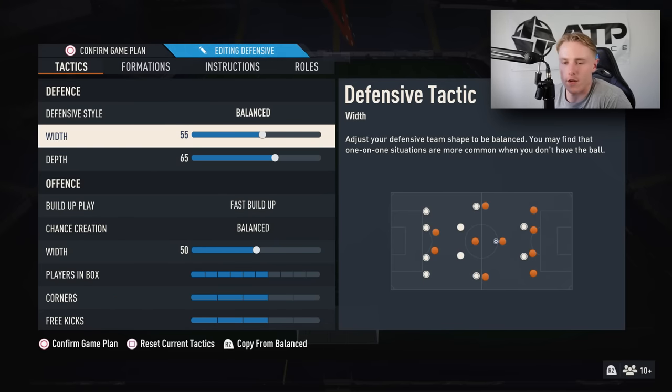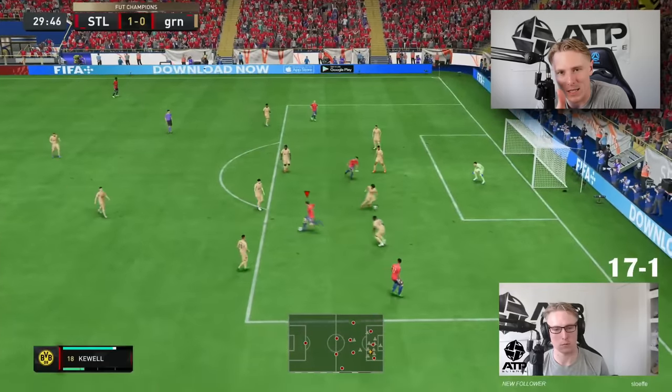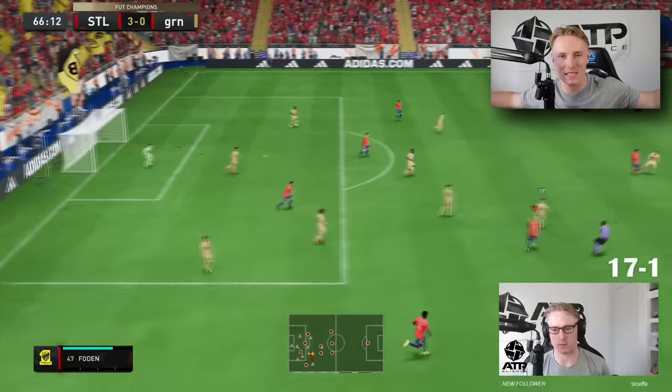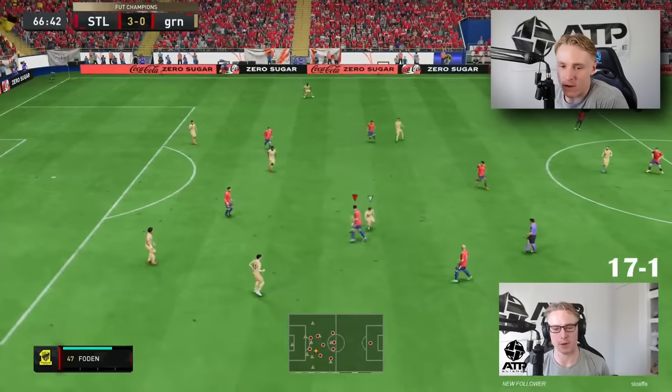The 5122 is a very OP formation this year, and I've done a video on how the 4222 lines up against that 5-back. I find that a little more width in the attack lets players line into the gaps in the 5-back. Depth on 65 because we love pressing — manual press, right stick switching, second man press. 65 depth for that reason.